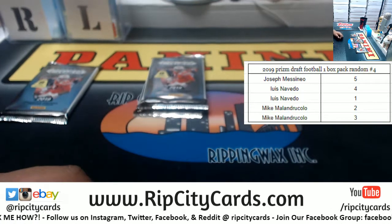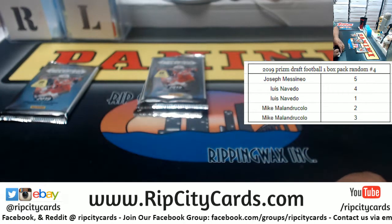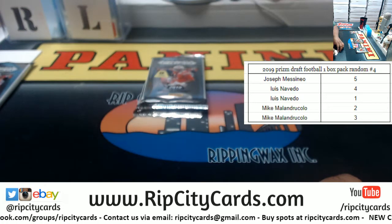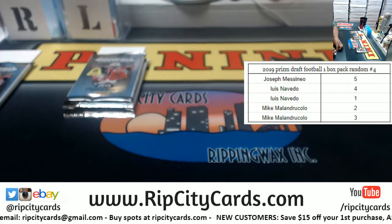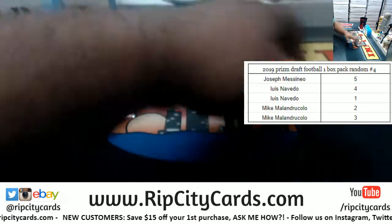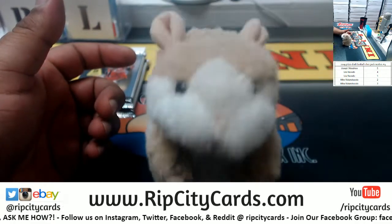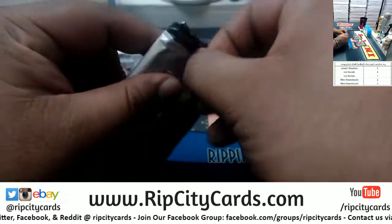Let me get some dummy cards so I can differentiate these boys. So here we got JMS with pack five, Luis with four and one, and Mike with two and three. Names are down. Good luck everybody. Let's start off with JMS — pack five. Here we go, good luck my dude.